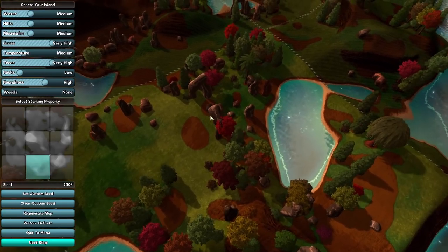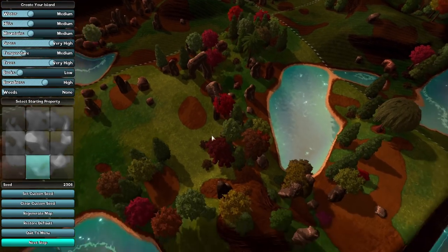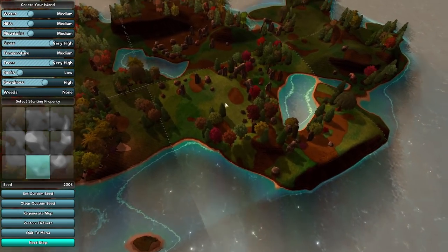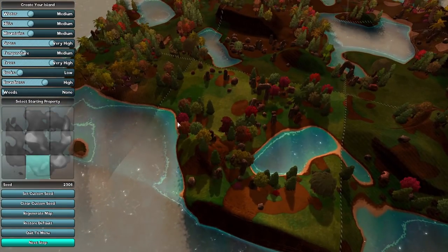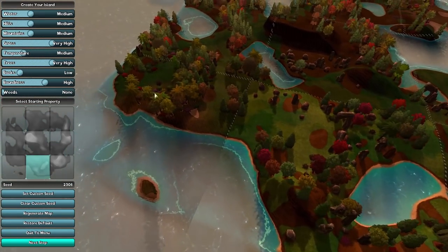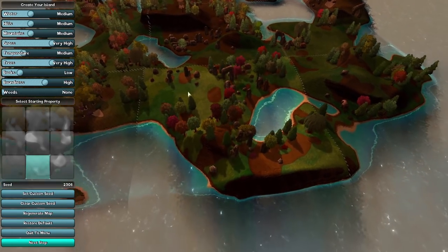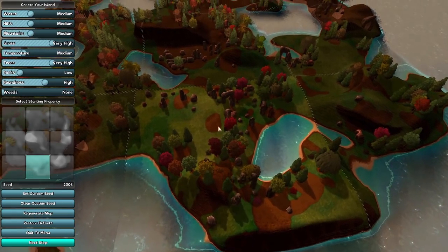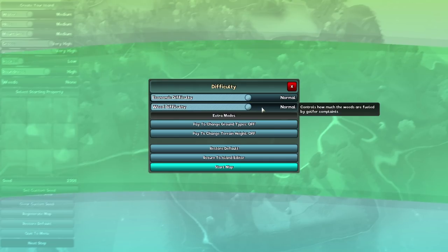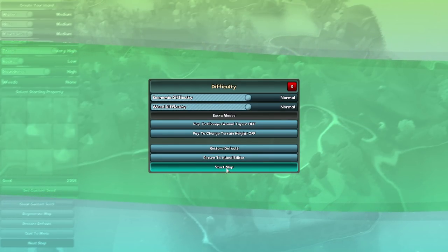We might be able to build that into a kind of golf hole. I quite like the idea of starting there, so we will start here on this little bit. I assume we can go forth and buy extra bits of land as we get the money. In terms of difficulty, we'll have normal economic difficulty and normal weed difficulty - just playing an entirely ordinary default game.